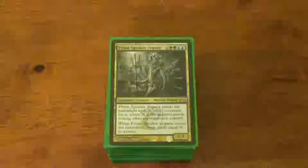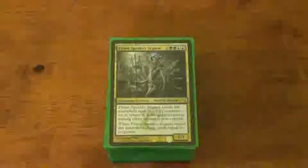Her specialty is for 6 mana, she has a 1/1 that enters the battlefield with X 1/1 counters on it, where X is the greatest power among other creatures you control. When Prime Speaker Zegana enters the battlefield, draw cards equal to its power. So pretty much, she comes into play and draws a bunch of cards.